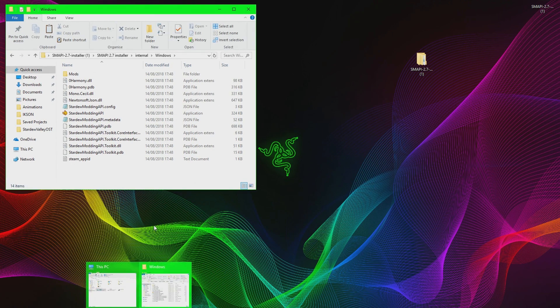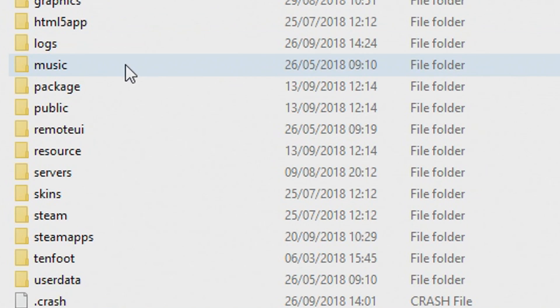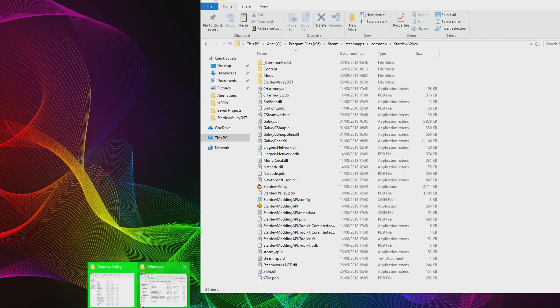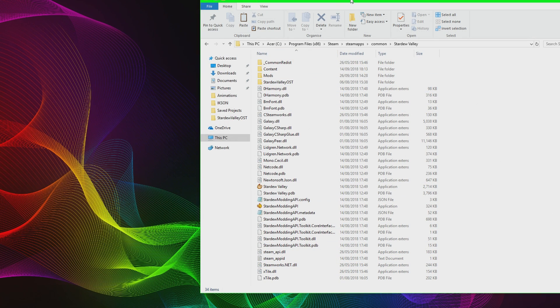Now go into your Stardew Valley directory folder. Navigate to This PC, then Program Files (x86), find Steam, then Steam Apps, go into Common, and find your Stardew Valley folder — this is where the mods begin. To get mods working you need SMAPI inside your game, so find the SMAPI folder we extracted earlier, highlight all of its contents, and drag everything into your Stardew Valley folder, replacing all files. If you've got an older version of SMAPI it will replace it; if you have no SMAPI at all it will install fresh. Now you will have a Mods folder.